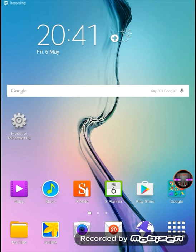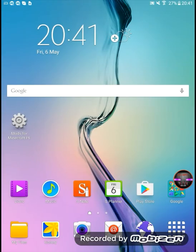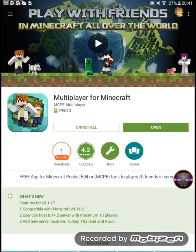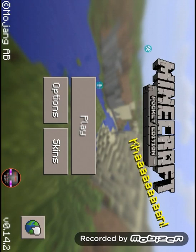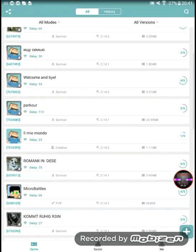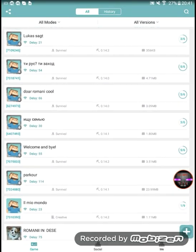Hello guys, what's up, AJ here and welcome back to another MCPE video. In this video I'm gonna show you how to make your own server for free. Go to the Play Store and search 'Multiplayer for Minecraft'. When it downloads, tap the open button and go into the app, then login and you're in.